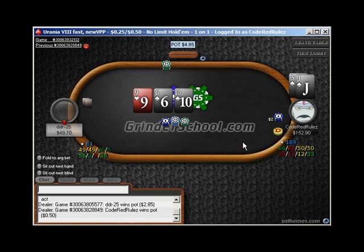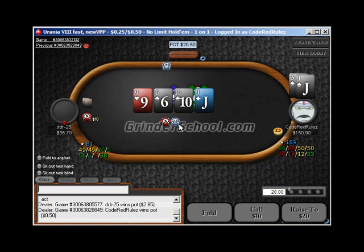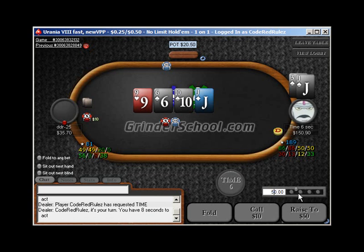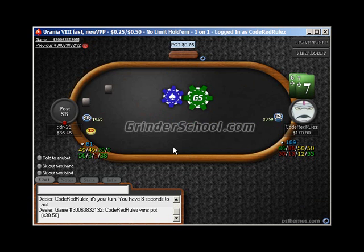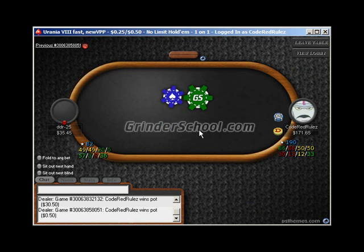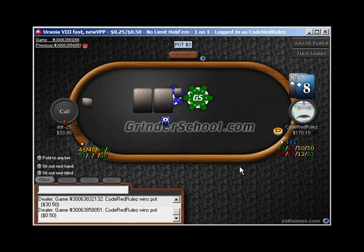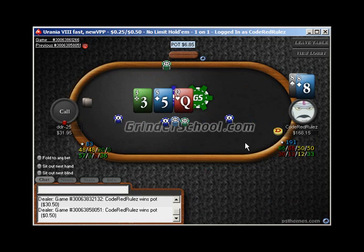For certain we'll be bet-calling a min raise here — he insta min-raises us. We'll be calling a turn pot-size bet, or we could shove. Does he call a turn shove with hands we beat? I think the answer is yes. We don't mind the fold either, given how many bad cards are out there. There's a good chance he might not barrel the river again without a decent hand. The jack was the best card for us — it gave us top pair and the flush draw.